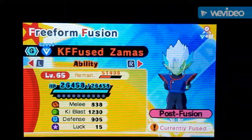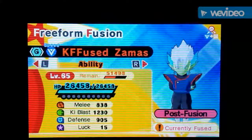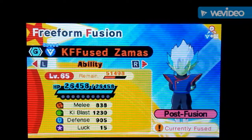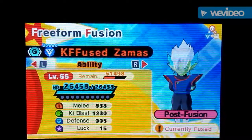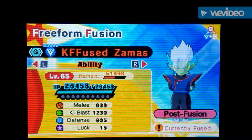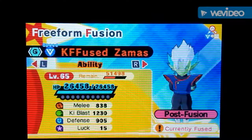I do have a special going on right now. I will choose two random people — put a character combination in the comments that you want me to freeform fuse, like Vegeta and Trunks, or Vegeta and Krillin. If you have any good combinations you like, put them down below. I'll choose two of you and fuse those characters, but it's gonna be a two-part thing.